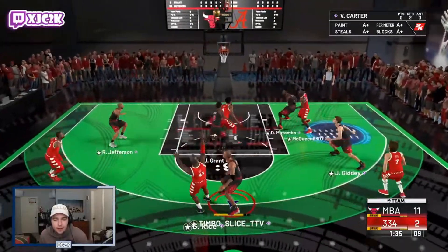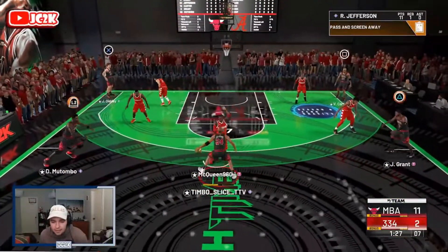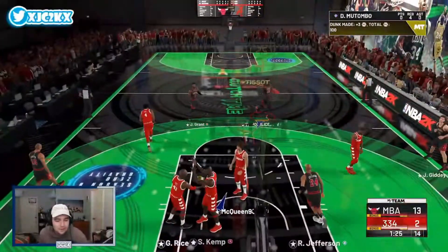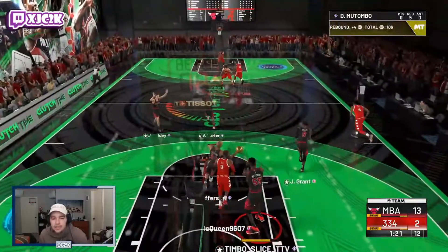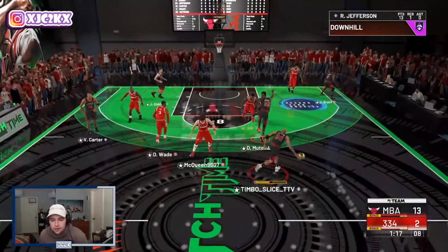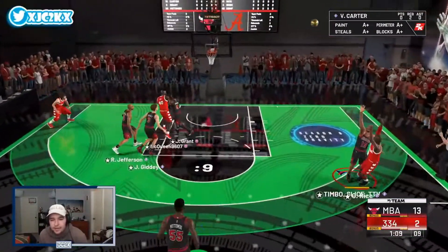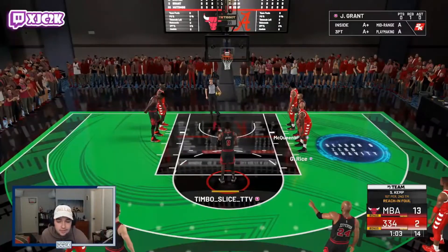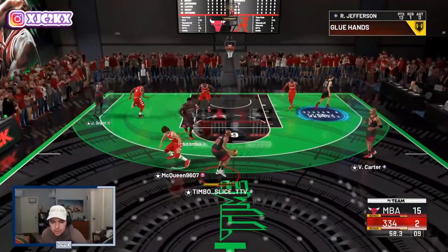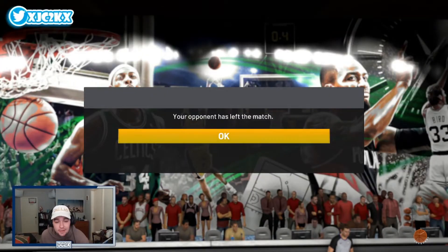Richard Jefferson goes and gets the board himself and pushes the ball in transition — runs the floor, sizes up, attacks the rim, drag back — he's rattled! Richard Jefferson going to the rim throwing down a nice safe dunk. He's up to 13 points, shooting five for nine from the field — honestly not bad considering the shots I was taking early. He gets another wide open look but I hit the green window and it didn't green — tough. Good steal by Vince, Richard Jefferson pushes the floor — burst! Look at his movement! And the opponent quits. We will take it.